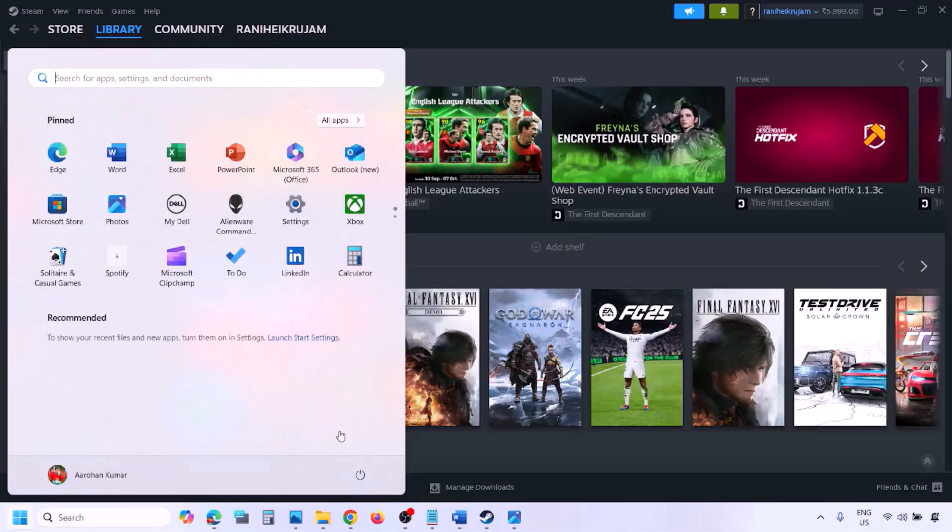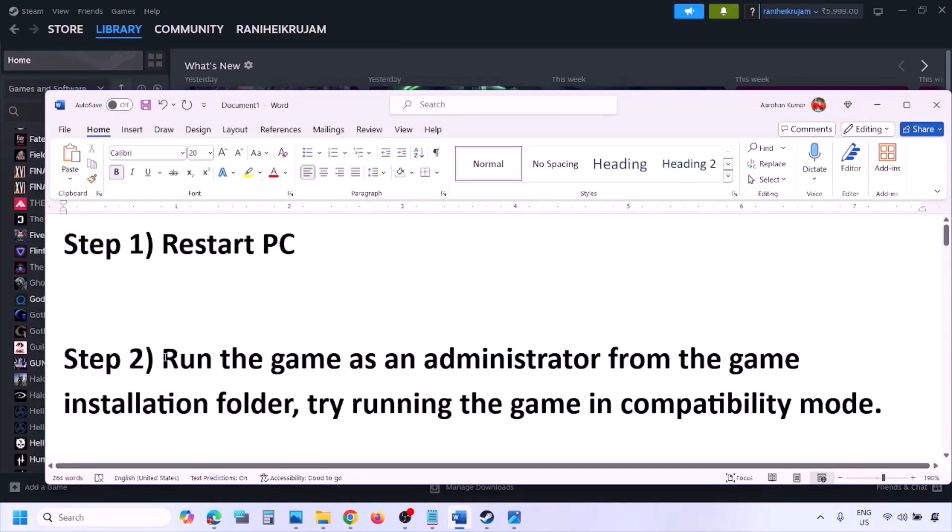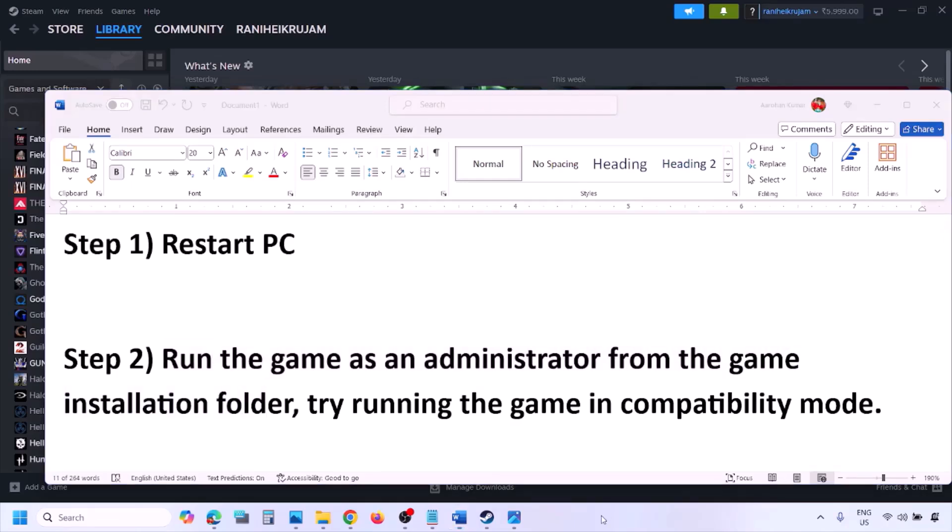The first step is to simply restart your computer. Just restart your computer once — do not ignore this step. After the restart, check if the issue is resolved. If still not working, the next step is to run the game as administrator from the game installation folder.